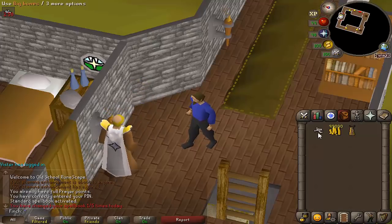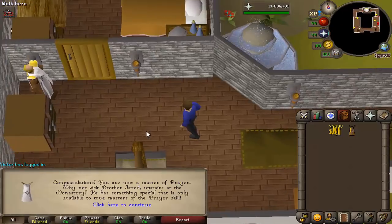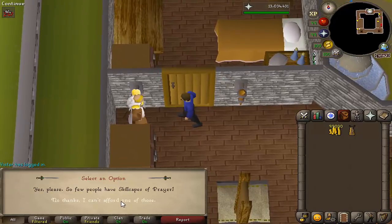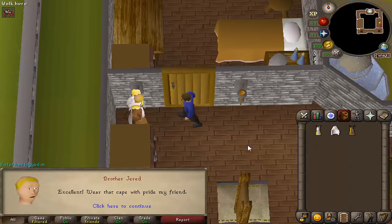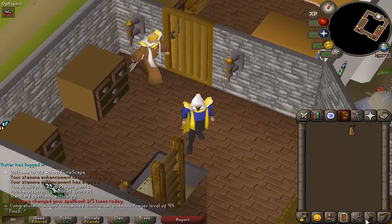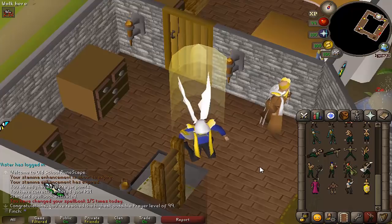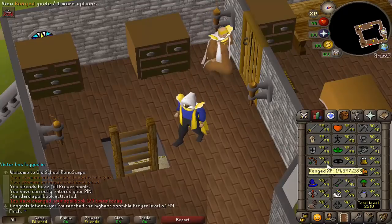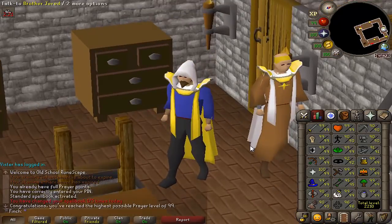15 XP off, so I'll bury this big bone. And there we have it — 99 Prayer! Definitely going to pick up the cape. I think I'll probably just end up storing it in the house because it's not a particularly useful one — it basically just acts as a holy wrench. But in my opinion, probably one of the nicer looking skill capes, and it does have a very cool skill cape emote. Much like 99 Herblore, this is a pretty cool 99 to get on an Iron Man, considering there's a lot of gathering you need to do for it. Very pleased with that.